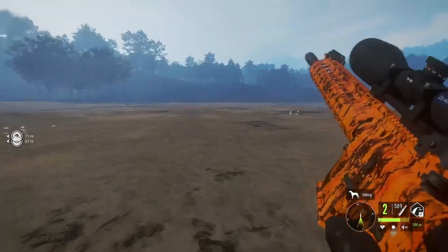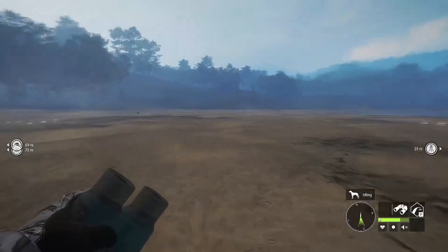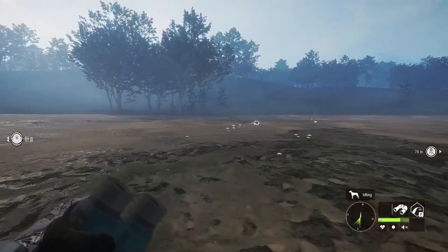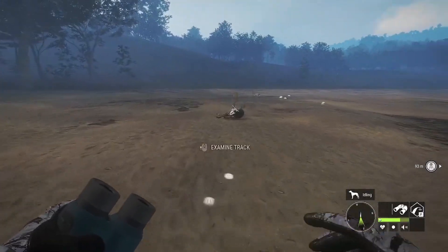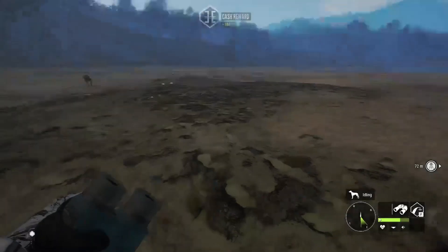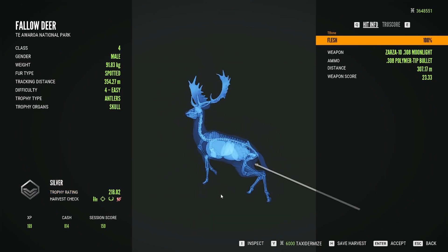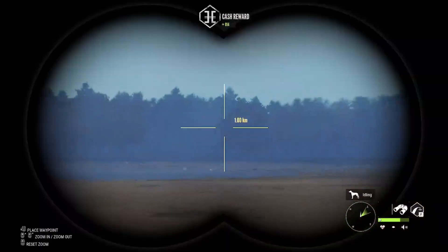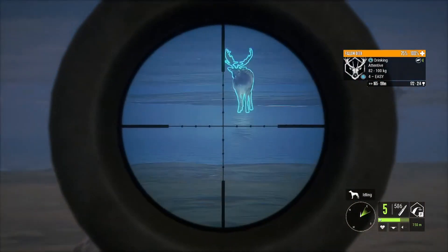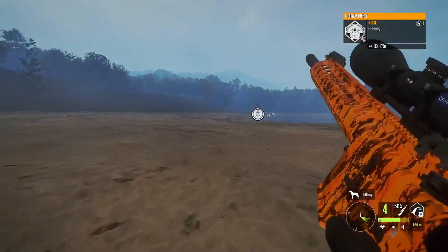Right now we are 1 shy of the total that the Whitetail grind took, which was 1,855 to be exact - we're at 1,854 kills right now. Doesn't look like we'll get the Great One Fallow faster or the same speed as the Great One Whitetail. But here's a 4 - got a spline on him, 239. Got another 4 - 218, caught him in the butt. We've got another Buck in the zone where the 2 Level 5s are, 150 out - and that will be our 1,855th kill, tying the Great One Whitetail grind.